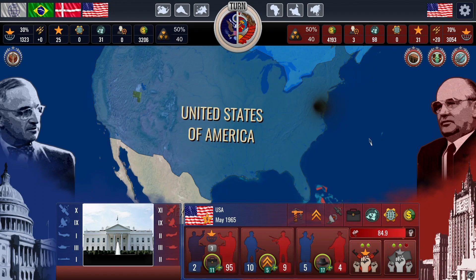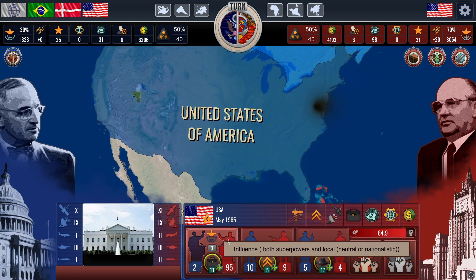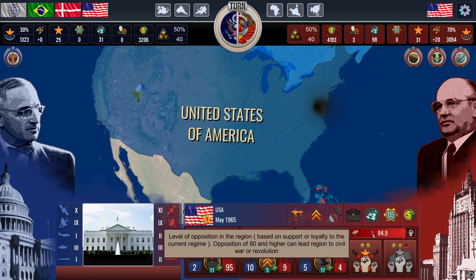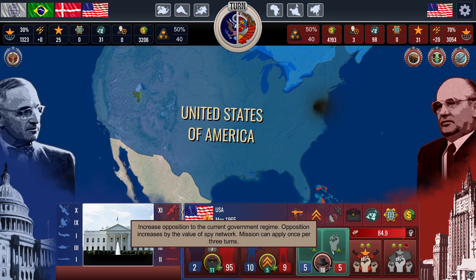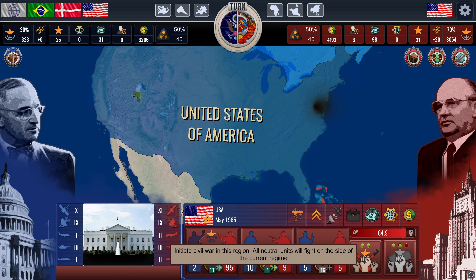Another method to bring a region into your sphere of influence and gain its score is through a coup d'état. To accomplish this, your influence in the region should be higher than 80, and the opposition in the country should also exceed 80. When these conditions are met, you'll have the option to initiate a revolution. If you successfully stage a coup in a country that is your direct enemy, such as the USA or USSR, you will win the game immediately.